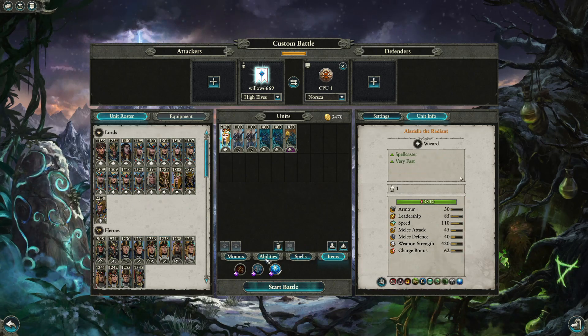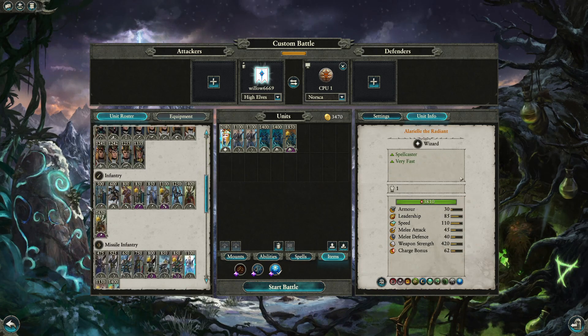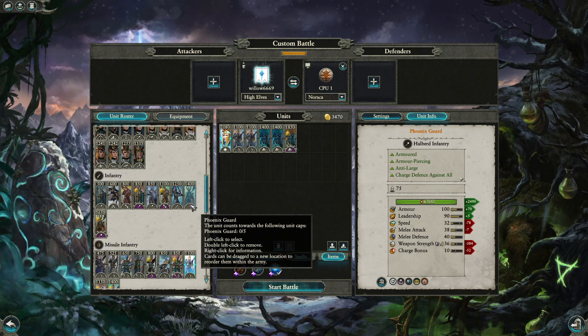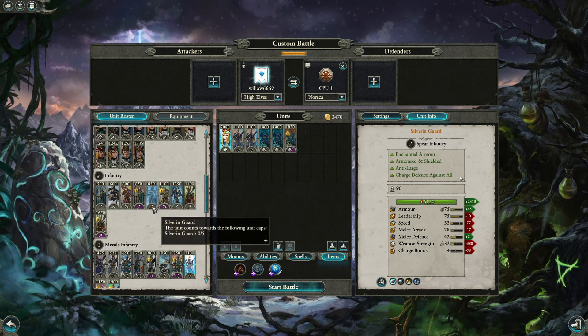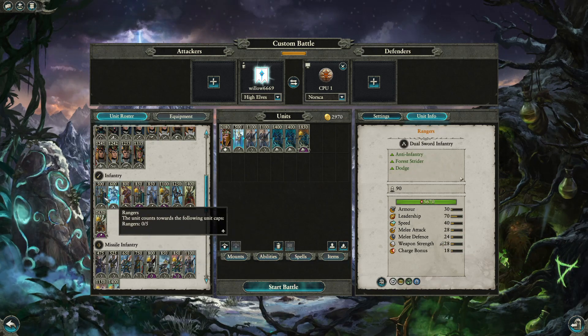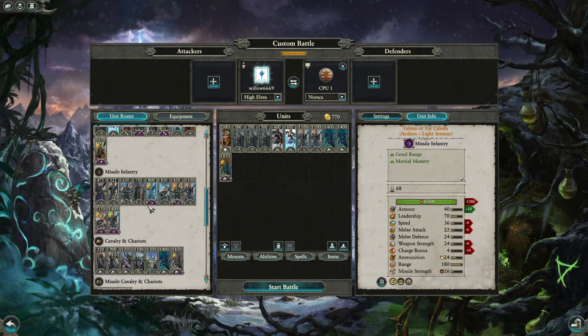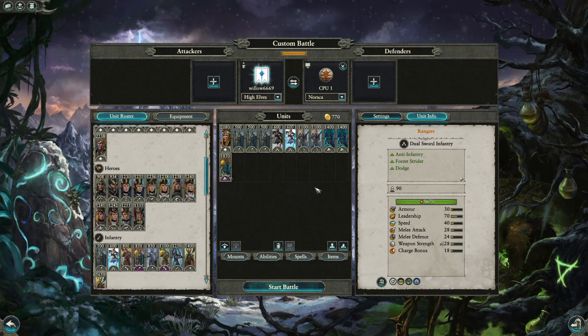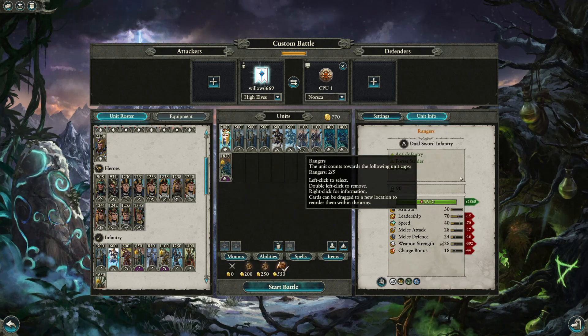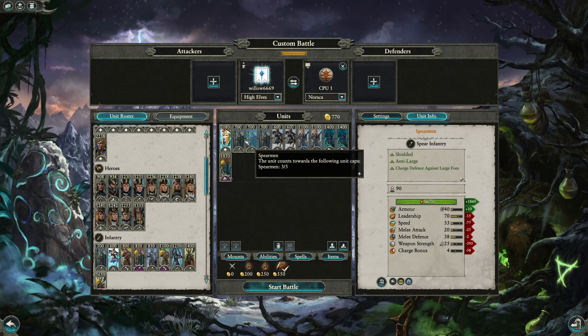For a frontline against Norsca, Silver Guard is expensive and not really necessary if you're running the Alarielle blob. A mix of spearmen and rangers — roughly three spearmen — works as the general idea. Alarielle flying around can't really be caught, as she'll outrun a manticore every day of the week. Watch out for javelinmen but otherwise you should be fine.